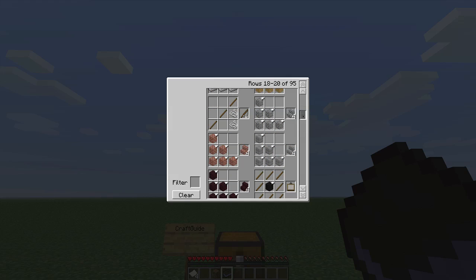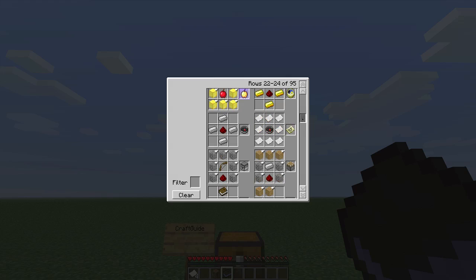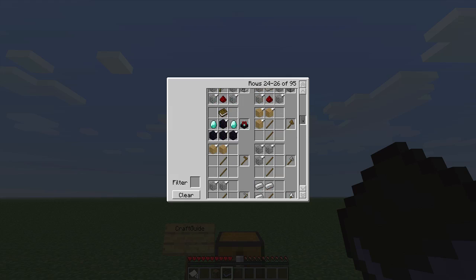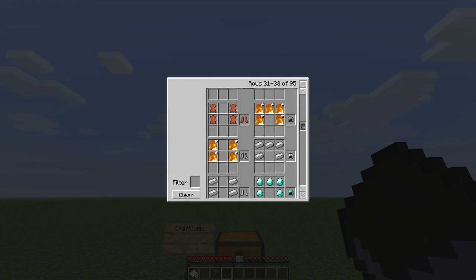This saves you going to a website and it's a really useful mod. It just tells you how to do everything. For instance, I didn't know how to make the crafting table properly without getting on the website — I could never remember, but I guess now I do.